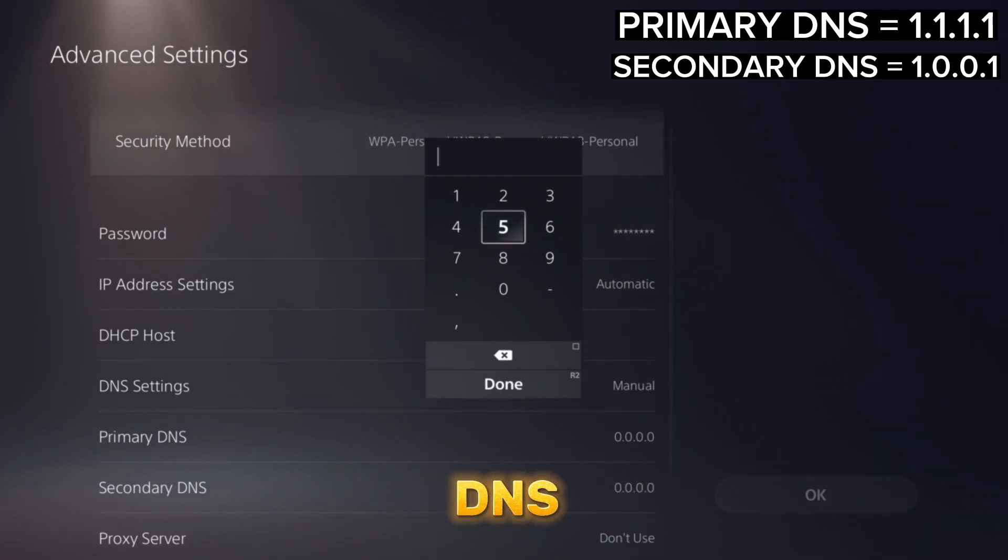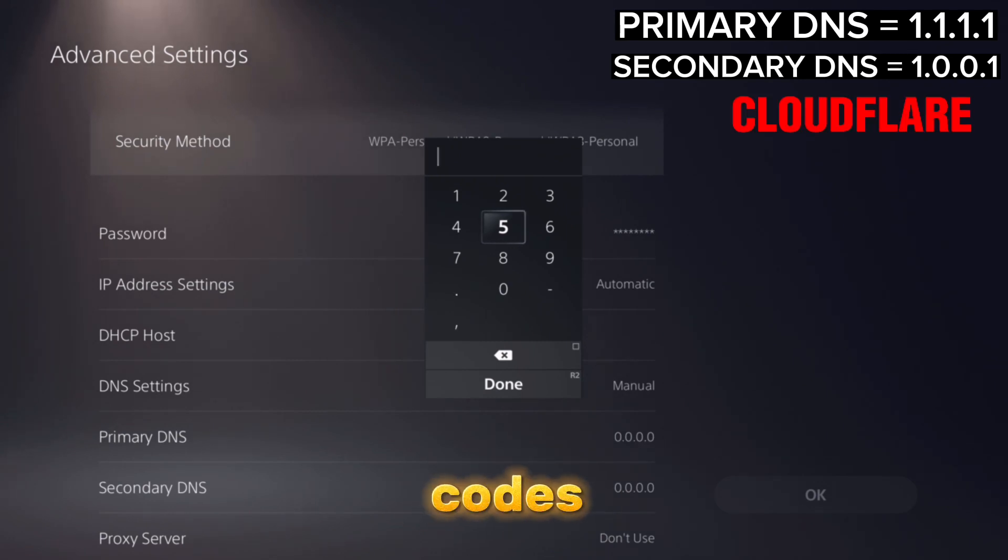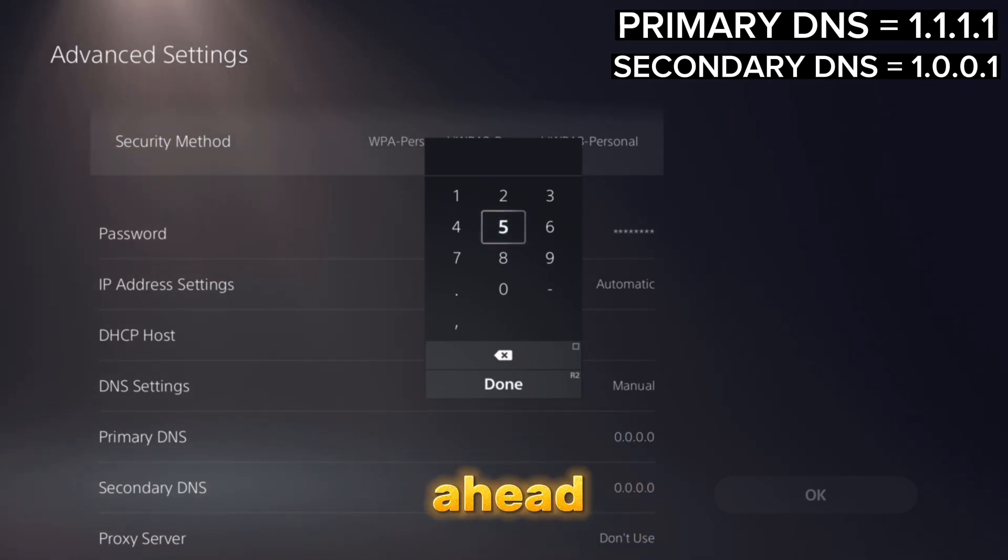Once you do that, we're going to go ahead and put in our new primary and secondary DNS. In today's video I will be using the Cloudflare DNS codes, so I'm going to have the primary and secondary codes up on the screen — go ahead and put those down into the slots, and then we'll continue with the next steps.